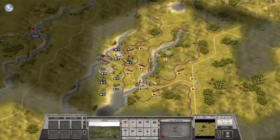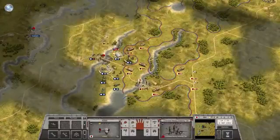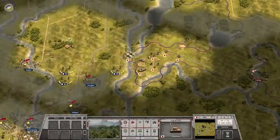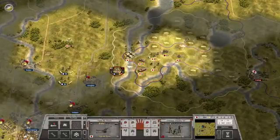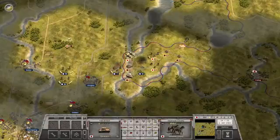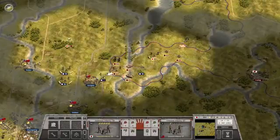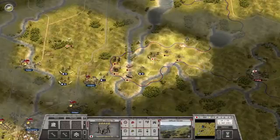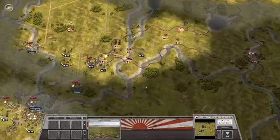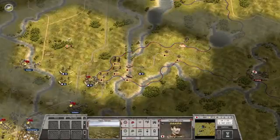The enemy AA gun is here — this one is out of range. Then in the south let's hit that guy. Still alive — finish it off. That's how you take out a fully entrenched, fully reinforced enemy unit.